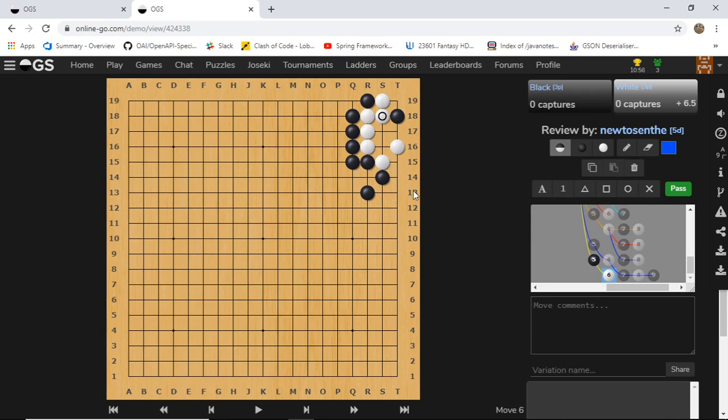White connects and black extends to squeeze the eye space. White tries to make two eyes, and now black has a really nice move - to throw in here. White cannot connect because we can just capture, and if white captures we can squeeze the eye space here and white has one eye and is dead. Similarly, if white resists at this point, we can extend as well. No matter what white plays, if white plays this one we're back to the same situation, and if white plays this one we can just squeeze the eye space.